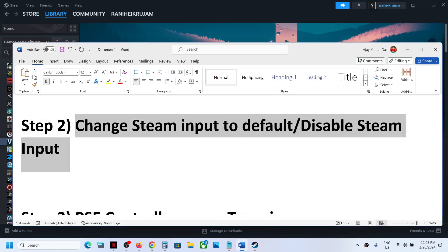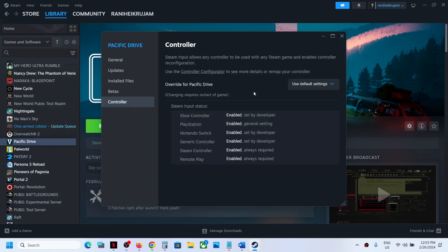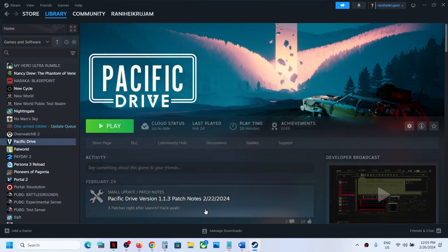The next step is to change Steam input to default. Go to Steam, right-click on the game, select Properties, and go to the Controller tab. If 'Enable' or 'Disable Steam Input' is selected, first try 'Use Default Settings' and check. If that does not work, try disabling Steam input — this has worked for many players.